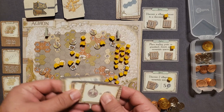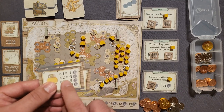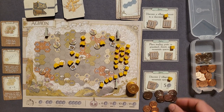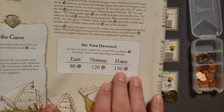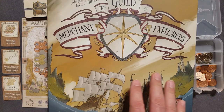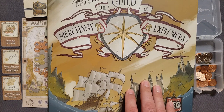At the end, I tally bonuses: two coins per discovery tower — three towers gives six coins — plus one urn for one point, totaling seven end-game bonus points. Counting all coins: a stack of a hundred plus thirty-nine more, landing at 139 points total. That beats the normal difficulty threshold and sits right in the middle between normal and hard. That was the solo playthrough and tutorial for the Guild of Merchant Explorers. Let me know in the comments what you think, ask any questions, and please like and subscribe to Tabletop for One. Have a great night!